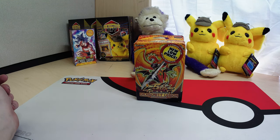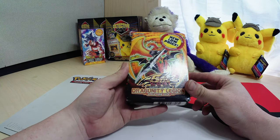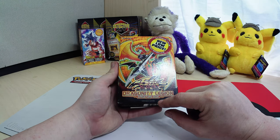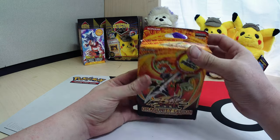Hey y'all, welcome back to Purple Monkey TCG. I'm your host Leah. Today we're looking at another box of Yu-Gi-Oh! We have the 5D's Dragon Unity Legion Starter Deck — first edition English from Konami.